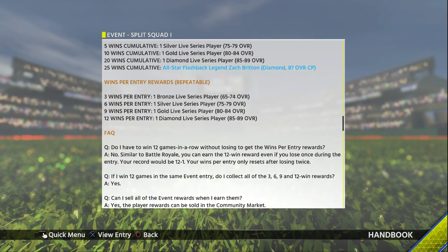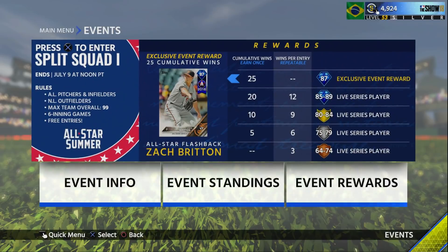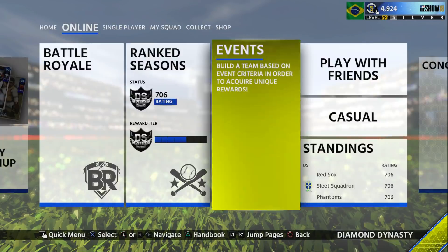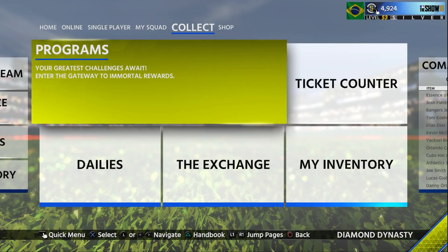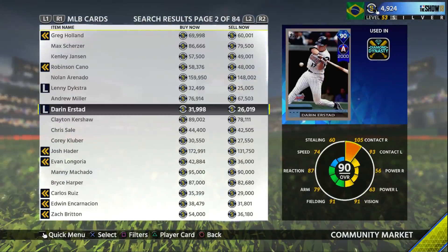But what might be the best part: if you get 20 cumulative wins, you get an 85 to 89 Live Series Diamond, which will definitely lower the prices of those cards — especially because the ranked season is ending really soon. You could get a Harper, ironically enough, and a lot of good guys that go for a good amount of stubs.